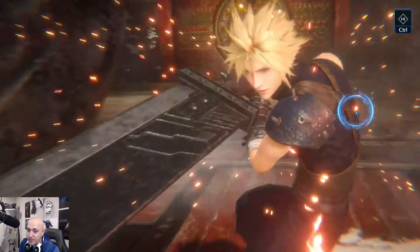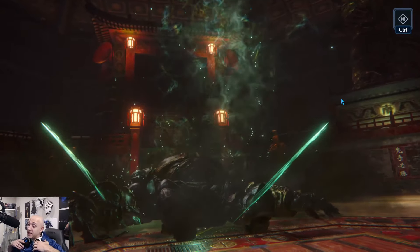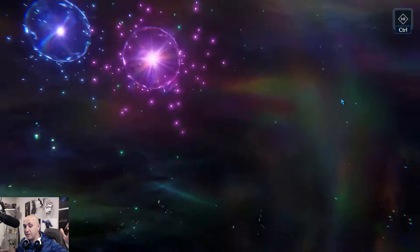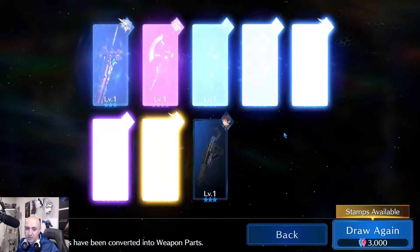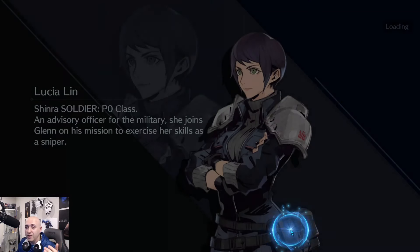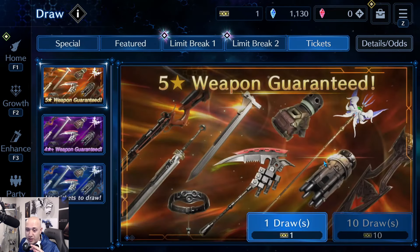Let's get ourselves a nice weapon — let's get a couple five-stars, Cloud. I think it's about time; we've had really poor luck, so cut me some slack. Until the new content comes out — oh, Sky Splitter? I'm not complaining about Sky Splitter because I need them, but that's just garbage right there. All right, it is what it is.